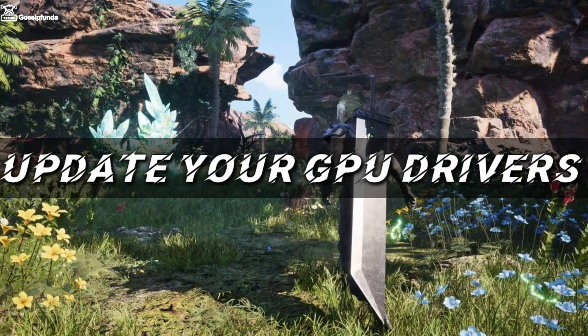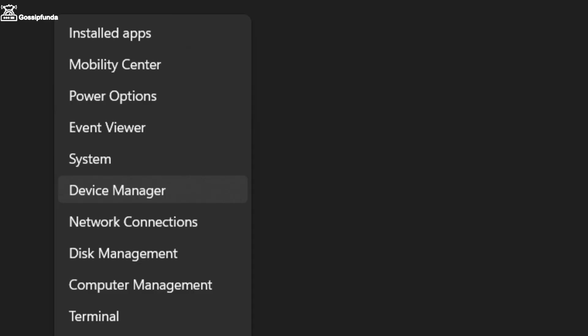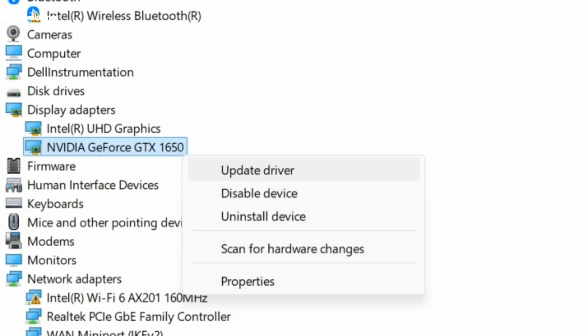The next thing you have to do is update your GPU drivers. Right-click on the Start menu button, go to Device Manager, and from there you can easily update your graphics drivers.